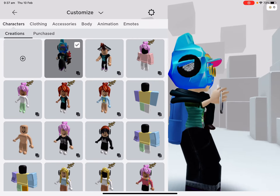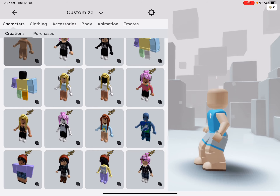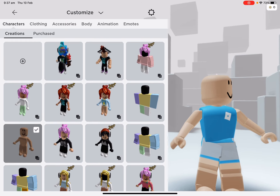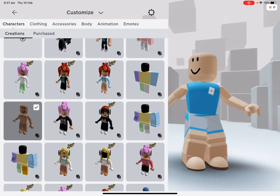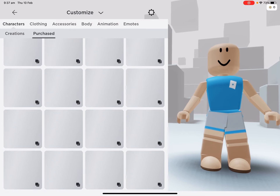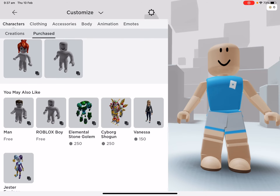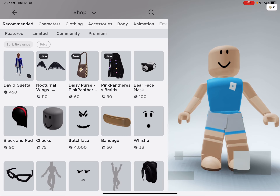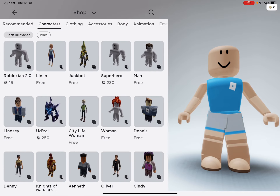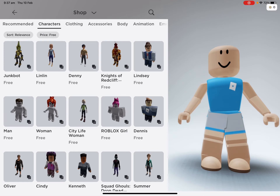So first you have your avatar, and I'm going to just change into the default avatar first. So you go into shop, then you press characters and you press price and press zero and it will say free.